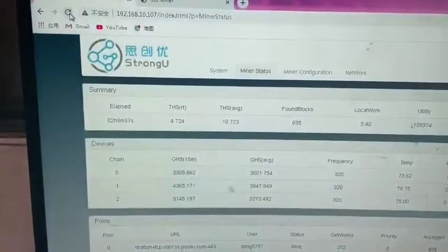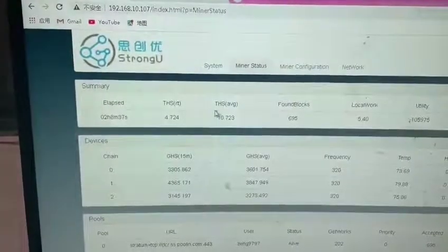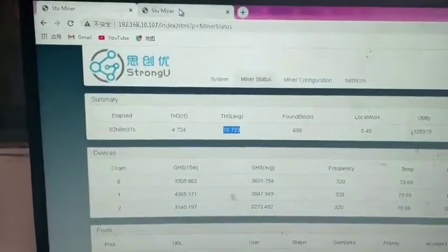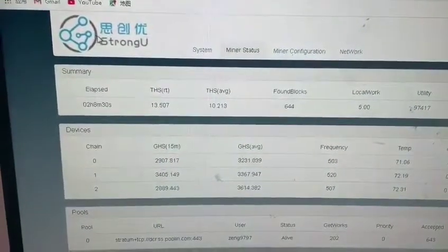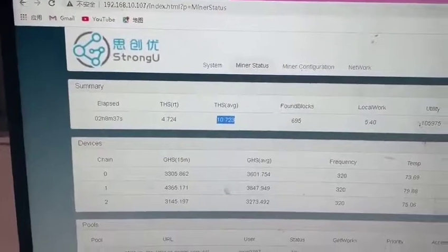Its noise level is 76 dB, which is relatively quiet compared to the Antminer L3 Plus — I have a video of the L3 Plus running linked below. It has two cooling fans and weighs about 6.6 kg. As you can see from the miner hashing screen, it has three boards hashing at 3.3 TH/s each, in chains 0 through 2.